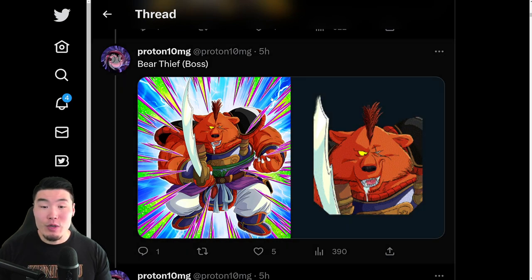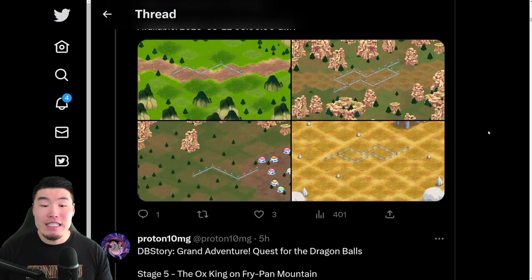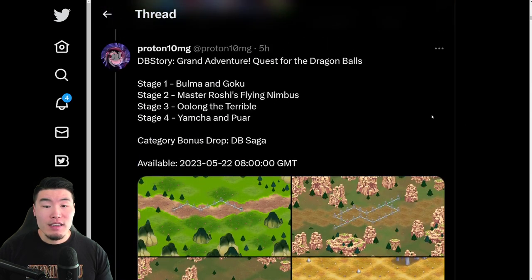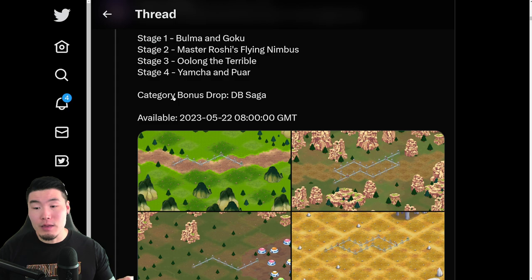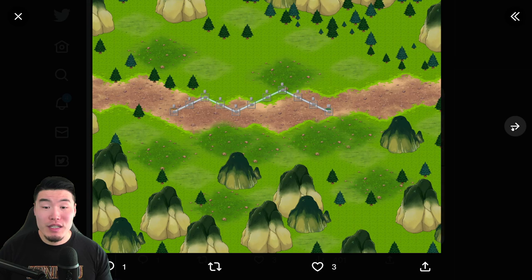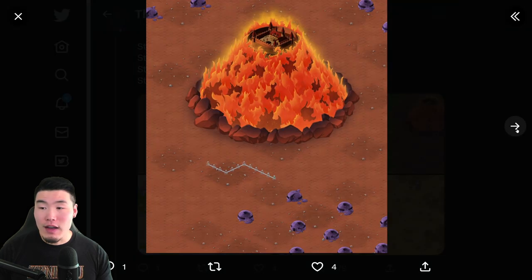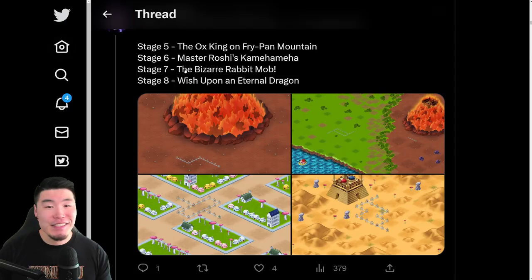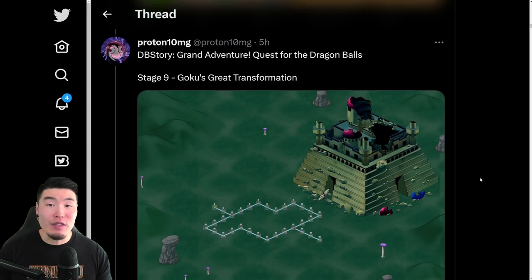From there, we have the Bear Thief, which is a boss in the Dragon Ball Story stages. We also have 9 stages in total. Here's a quick look at the maps — stage 1, 2, 3, 4, and then stage 5: Fry Pan Mountain, 6, 7, 8, and finally stage 9. The bonus drop category is DB Saga, which makes sense.